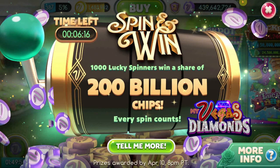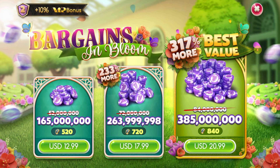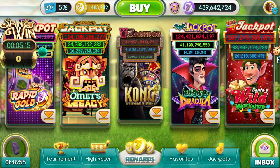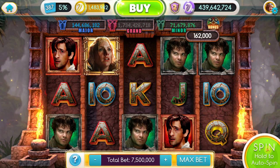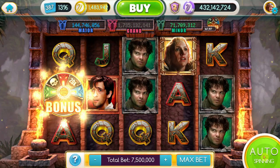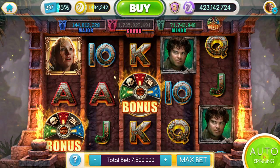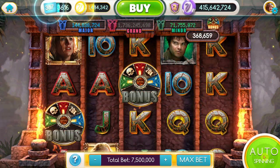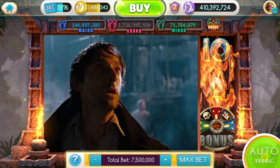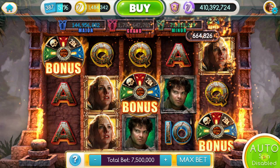We are back in, and it looks like we picked up about 2.4 million chips — up to 439 million 642 thousand 724 chips. Now let's track down our first game. We're going to go ahead and revisit Kong: The 8th Wonder of the World. Let's get started. We'll auto spin at the set bet and see what happens. We're not doing too bad so far. Hopefully we get this bonus — it's teasing us — and we got the bonus, guys! That was only seven spins in. Not too bad.